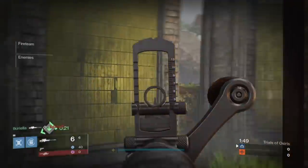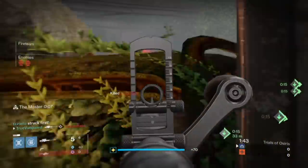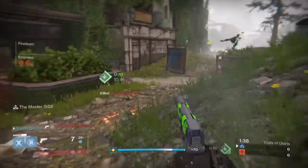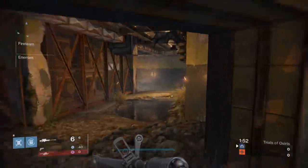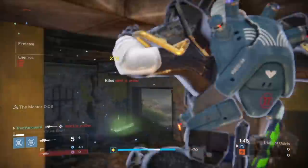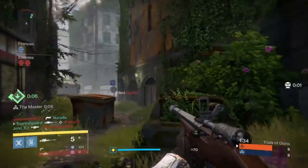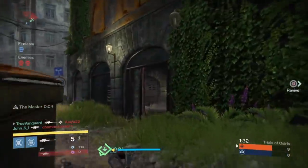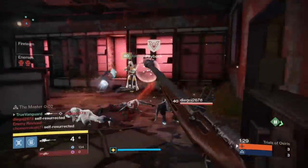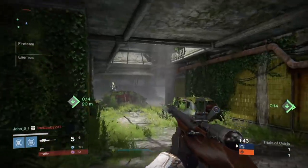Opponents really are hard scoping down that center lane trying for early picks, but I come to the middle and while they're looking back at my teammates I take advantage and get easy kills. No Land Beyond is hard to see through at long range, so you want to take advantage of the easy headshots it enables at ranges where most sniper rifles struggle. The gun doesn't sight in very far, but because of that you can make quick adjustments at close range that you can't with a regular sniper rifle.